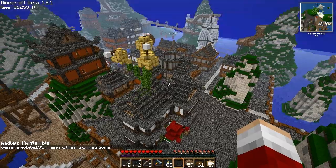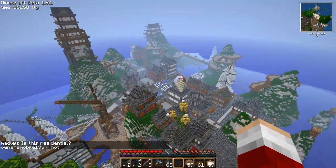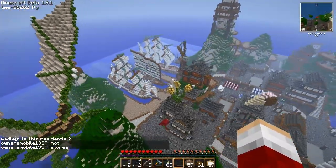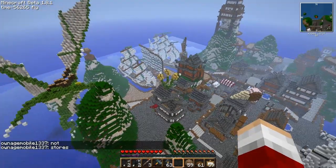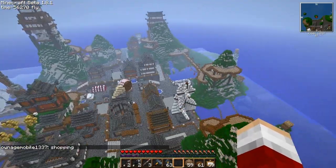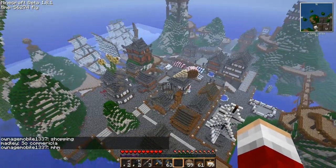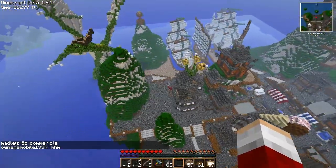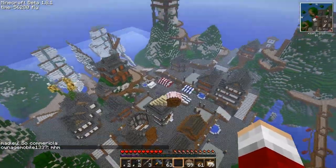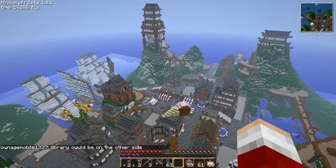So there we go — that is a quick look at Shinsei Seki, a town in construction on the Voxel Box by Stargic. And there will be an update video, most likely in the future, showing it completed or at a more advanced stage. But at the moment I think it's looking pretty good. Anyway, I will see you next time. Goodbye.